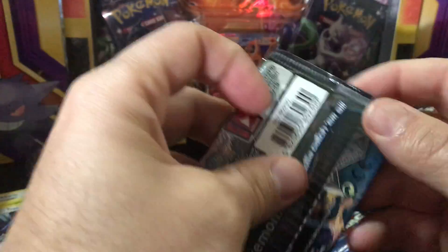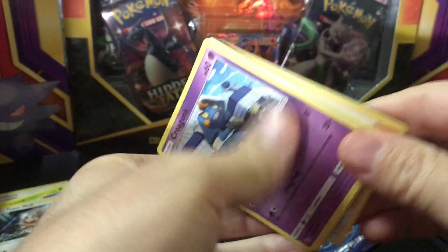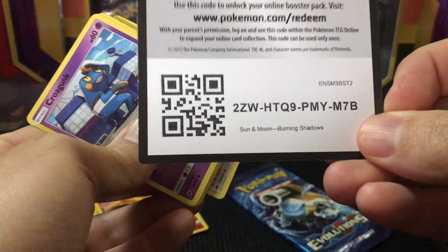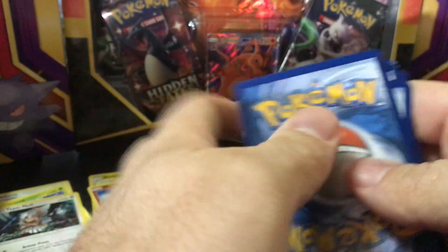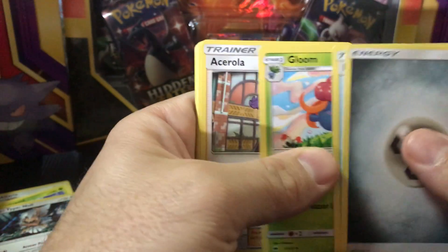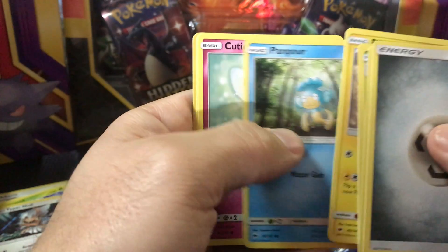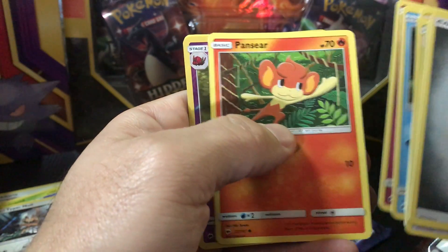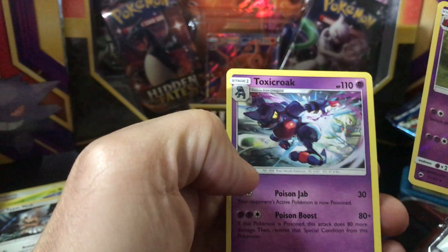Burning Shadows now — gonna pull a big hit out here. Got energy, Escape Rope, Gloom, Acerola, Croagunk, Pikachu, Pamper, Cutiefly, Houndour, Whirlipede, and Toxicroak non-holo.